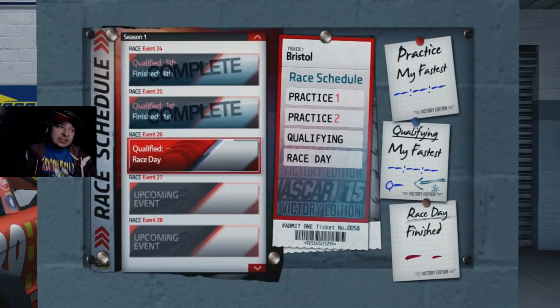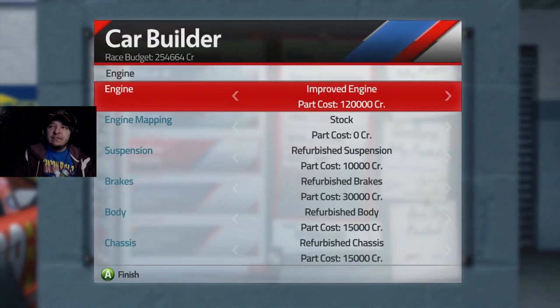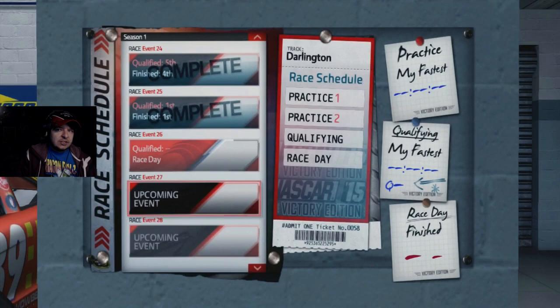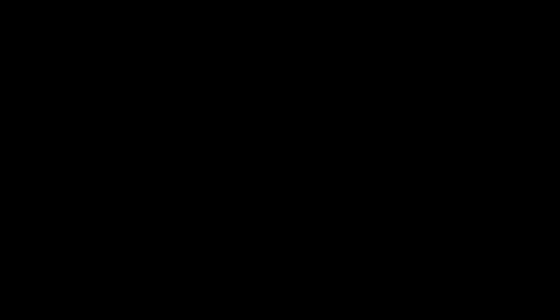I put my controller down because I thought I was done but I gotta show this because I'm terrified. Bristol. We got some beefy upgrades but I don't know what we could possibly do - even if we maxed everything out I still don't think it's gonna be enough. We're gonna be using a lot of credits just for Bristol. Then Darlington we can kind of get away with using default stuff. I guess we'll find out. I will see you all next episode and as always have a good day.